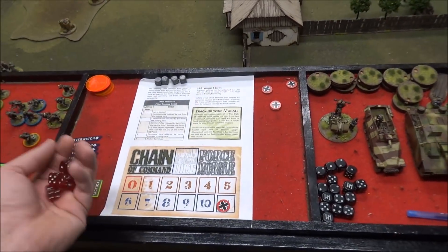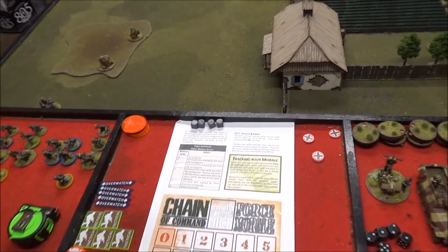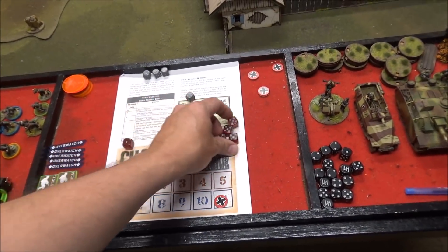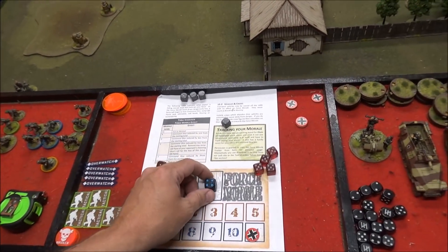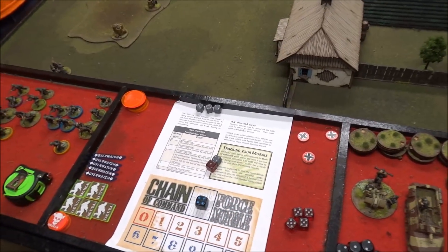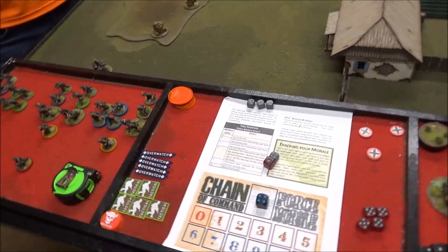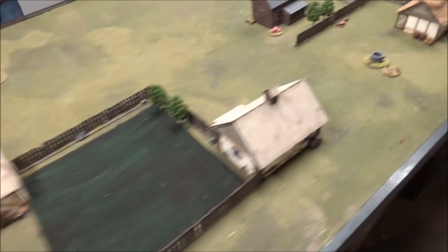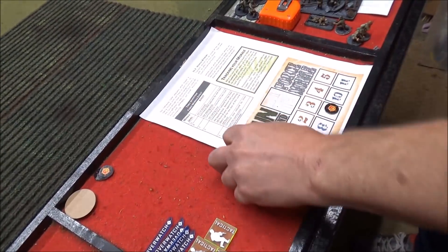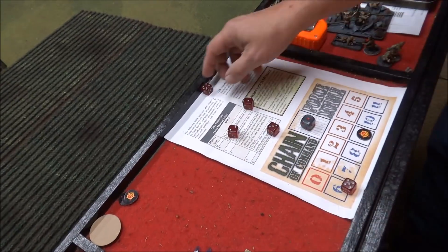Germans get the first phase. I'll use one of my extra dice. I rolled four fives — a chain of command point — plus a four and a one. I'm not bringing anything in yet. Andre used his dice: with his one, two, three, four he brought in a 45mm AT gun with a junior leader and six crew, put them on overwatch. With the other three he brought in his big squad and put them on overwatch too.